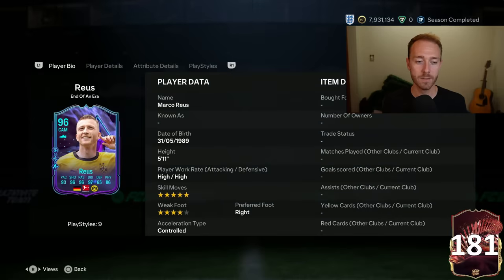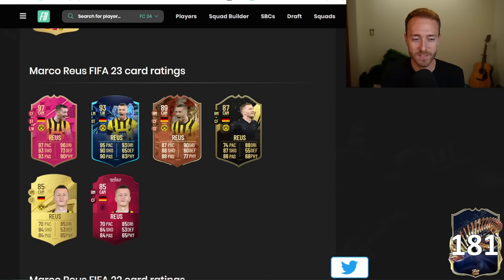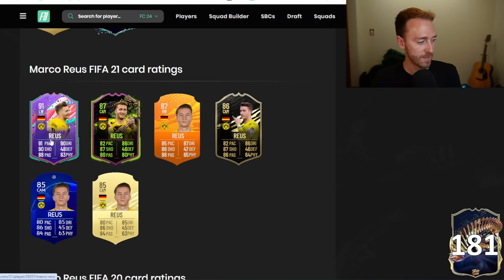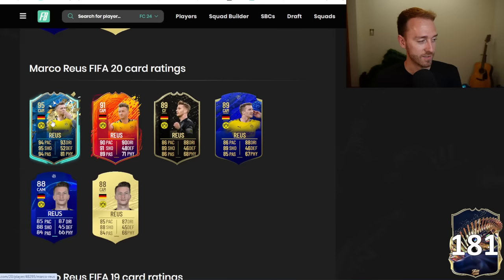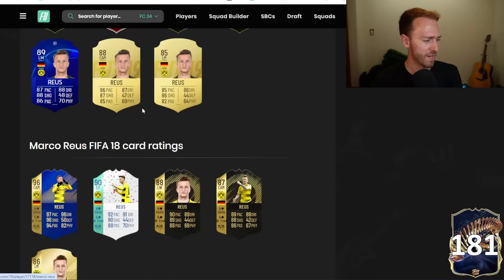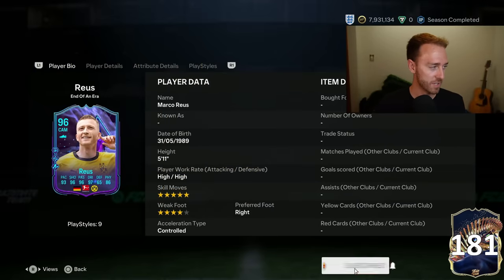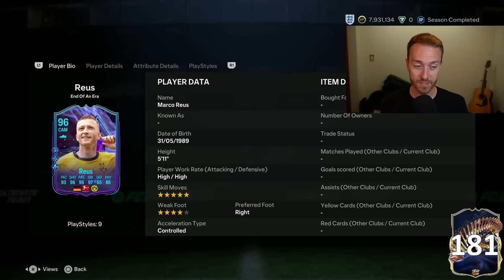Marco Reus - this one's an insta-complete for me, but it's more for nostalgia reasons. I've used a special Marco Reus every year in this game since at least FIFA 18. I was looking through some of the old Marco Reus cards, and this is a very nostalgic card because Reus has been at Dortmund forever. The TOTS Moments SBC last year was crazy, FIFA 22 had multiple good cards, and he's had so many incredible versions throughout the years. Sad to see him leave Dortmund under the circumstances.